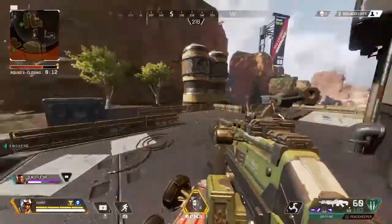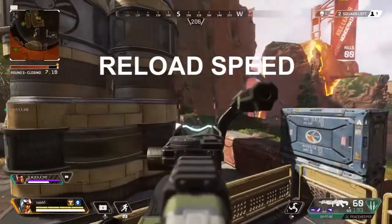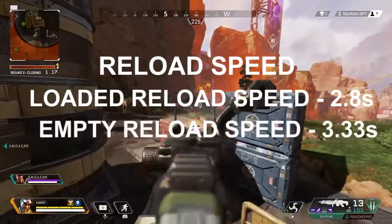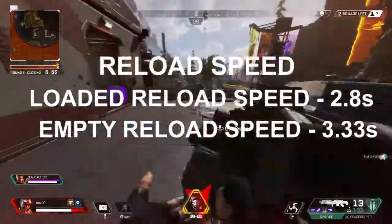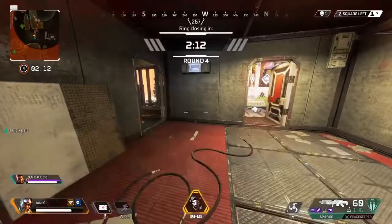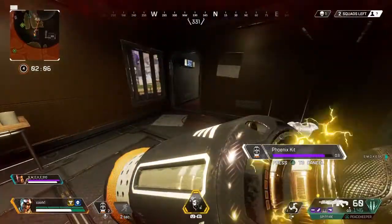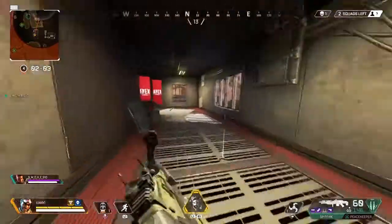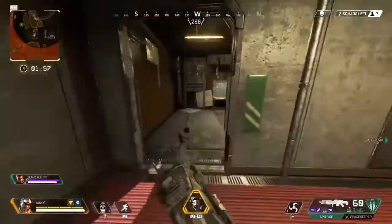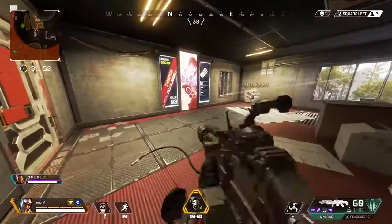For reload times: when you already have ammo in the gun it takes 2.8 seconds to reload, but if you empty out all the rounds it takes 3.33 seconds. That's noticeably slow when you empty the full magazine. When you put on extended mags, I believe it reduces the reload time somewhat, though I haven't fully tested it — if I find the exact numbers I'll put them on screen.